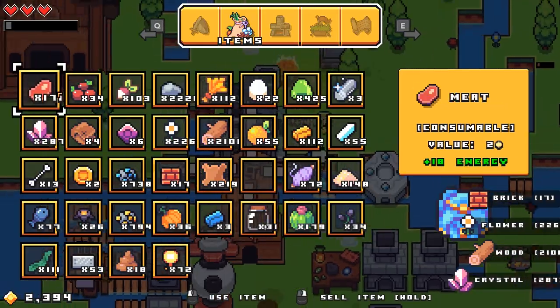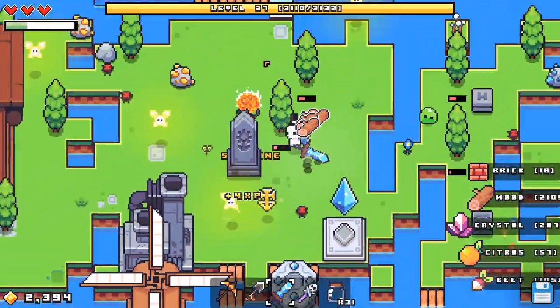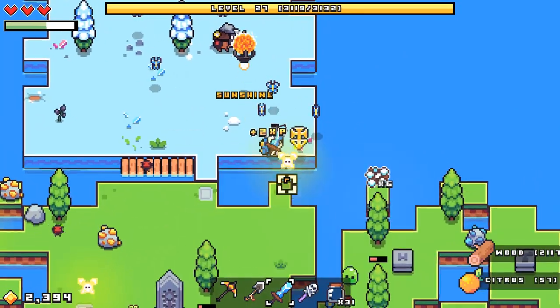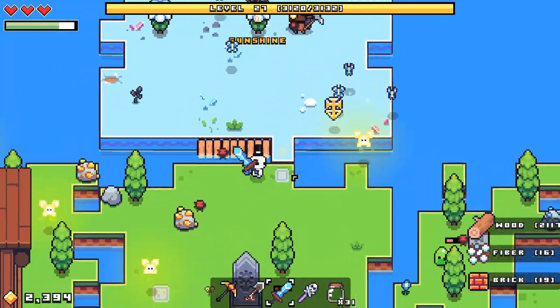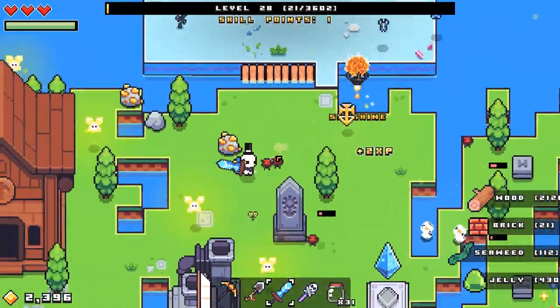Energy's running low. That doesn't happen too often, but I like not having to think about it too often. Before, with just the standard energy bar, it was like every couple seconds we were thinking about energy, especially with higher level tools. Now — we're level up!